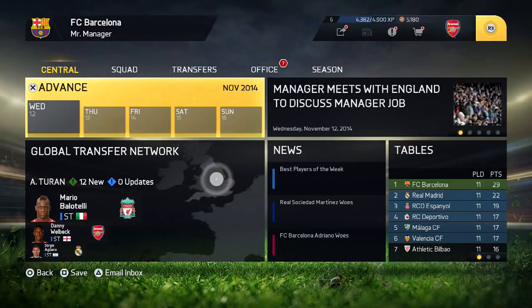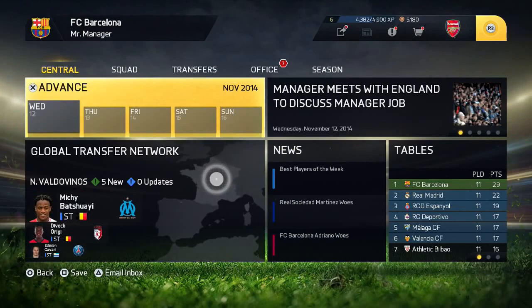Hey guys, it's Alpsanon. Today is another FIFA Career Mode tutorial, and in today's tutorial I'm going to show you guys how you can buy players such as Sergio Aguero and also Eden Hazard for free. Yes, you heard that right — for free.